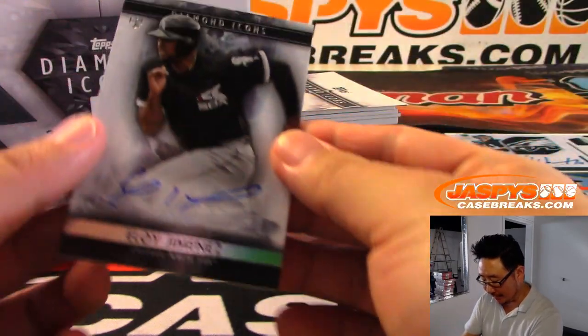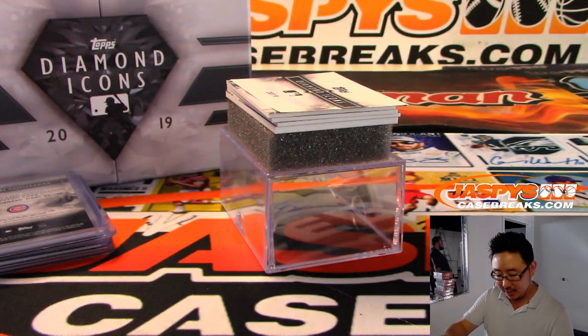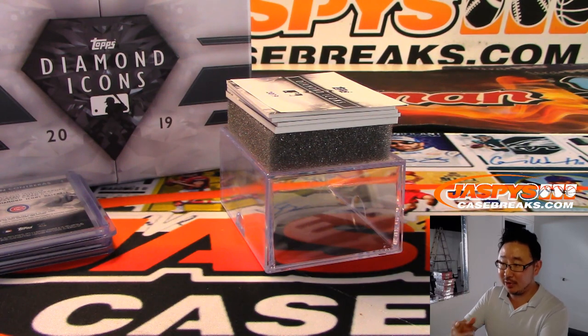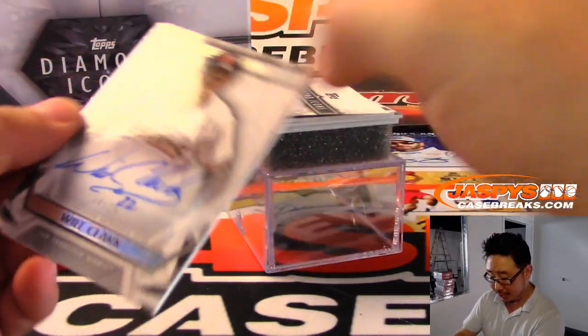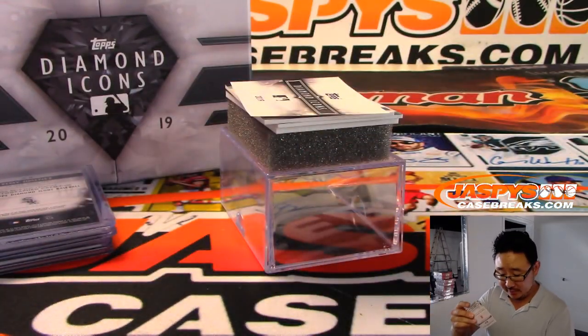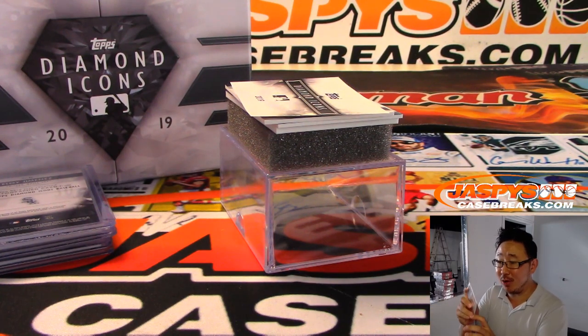We got Eloy Jimenez, 13 out of 25 — Diamond Icons rookie autograph. Possibly your AL Rookie of the Year. There's Will the Thrill, Will Clark, 14 out of 25. Little Oppo Joe Mojo. Apparently my Dodgers are down 6-1, Dennis is saying already. That's Walker Buehler's start, I think, so he's getting roughed up already.